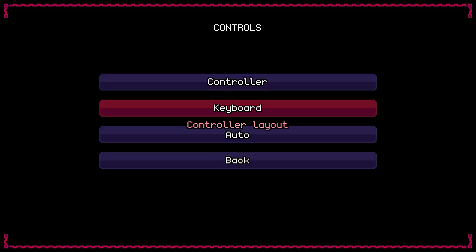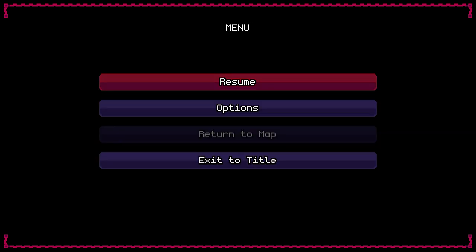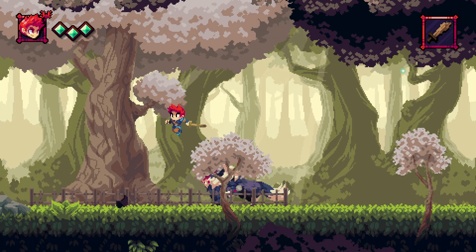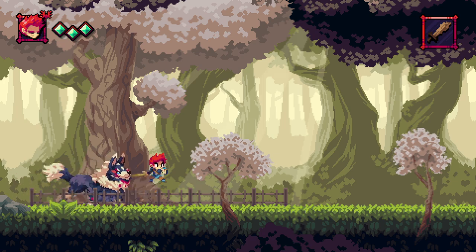Let me just check the controls real quick — jump, roll, attack, heal, switch weapon, cast magic, Crimson control. It doesn't look like we have a map to speak of, which is fine. Because we're just taking our dog for a walk and there's nothing bad that could possibly happen. Apparently we don't walk that way, though.